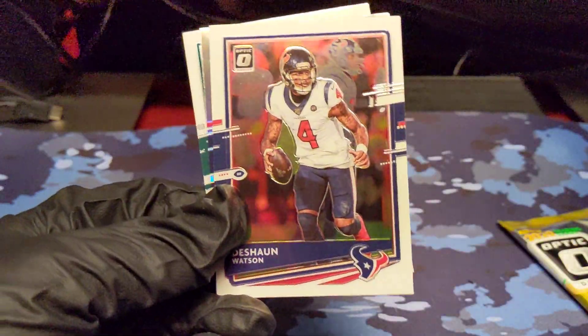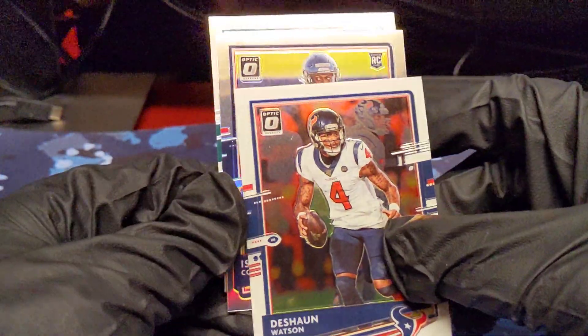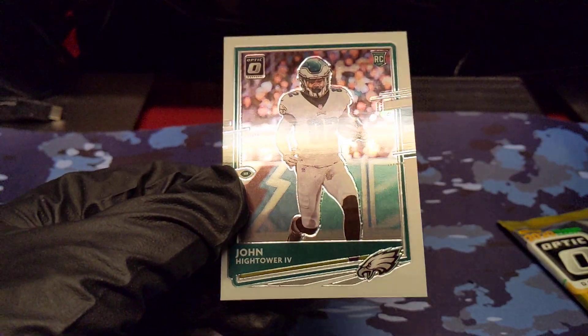DJ Moore. Deshaun Watson. Hollow — just a regular rookie. Isaiah Coulter. Hollow. And then our rookie is going to be John Hightower.